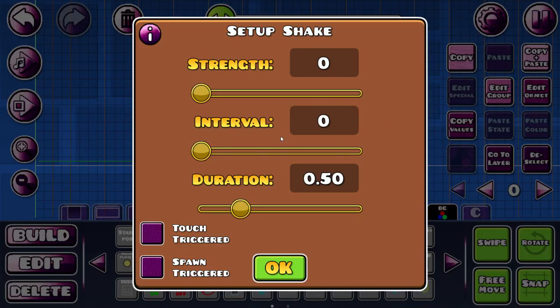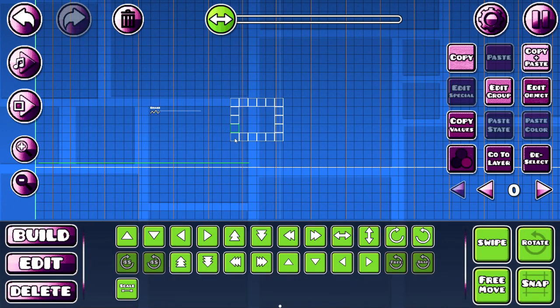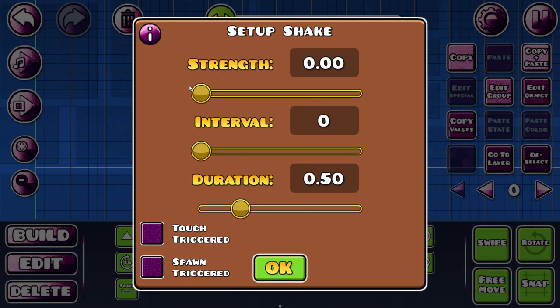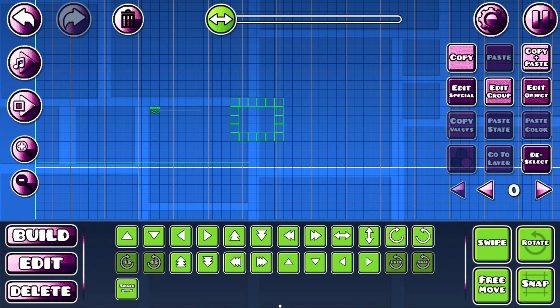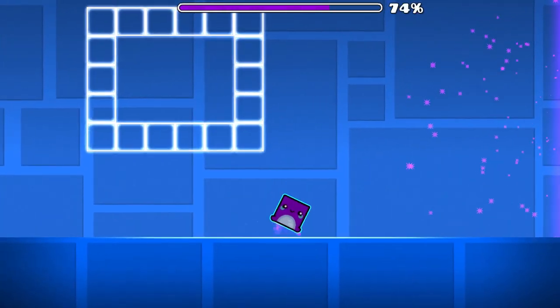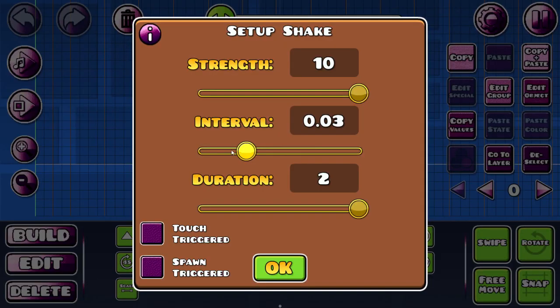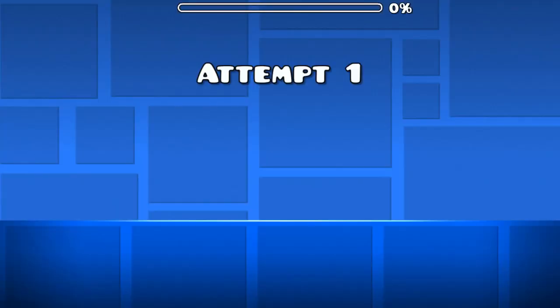The next trigger is the shake trigger, and it's very simple. The strength means how much it moves — so if here's the screen, it moves like 5 like that. And if it's like 0.5, it will move that much. Interval is kind of like lags — I'll show you what it means. You can see it just like teleports around, sort of. And if there's nothing it moves smoothly.